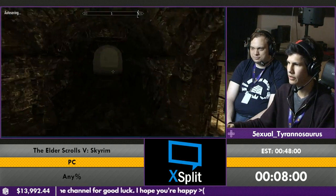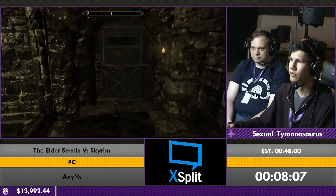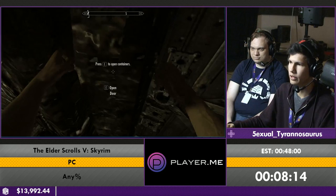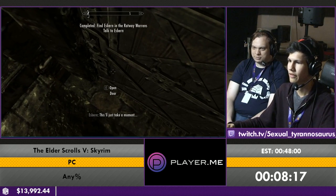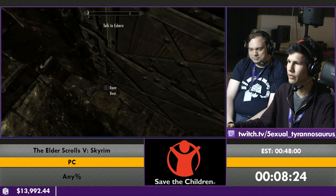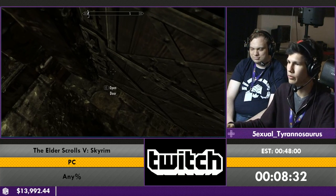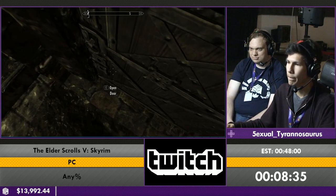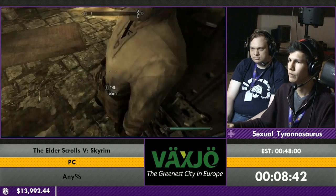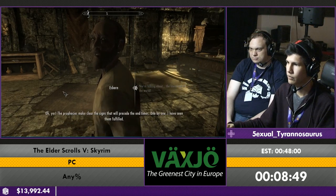So we're in Riften to see Esbern. This is pretty much normally what you would do. We're just gonna go talk to him. He tells us to go away, but once we tell him we're Dragonborn he's like, 'oh, you're Dragonborn.' We never actually found out that we're Dragonborn — we kind of skipped all of that. We didn't see the Greybeards. We didn't get the Horn of Jurgen Windcaller. We haven't even learned how to shout yet. We know we're Dragonborn. We'd like to thank Mercedes for providing the equipment transport all week, and a shout out to GamingForGood.net for creating the donation tracker for this event.